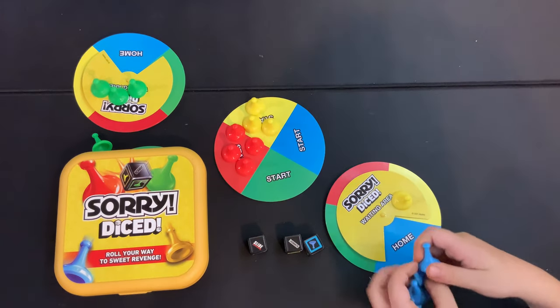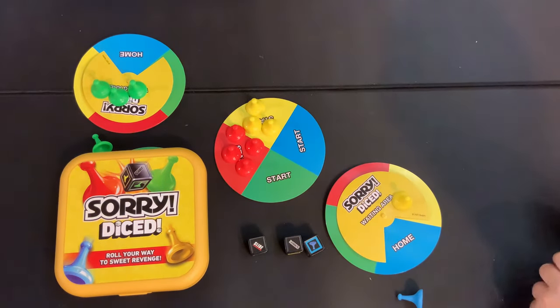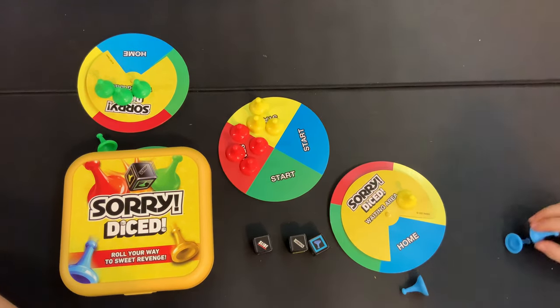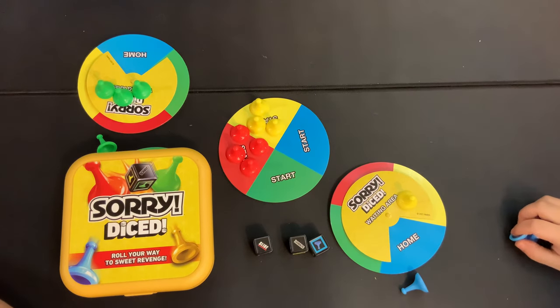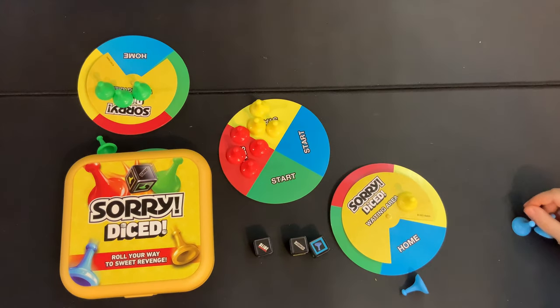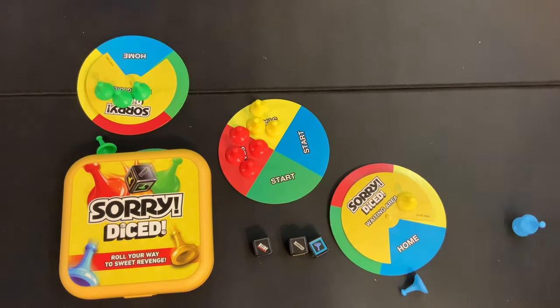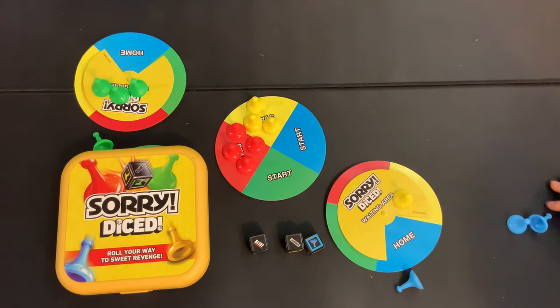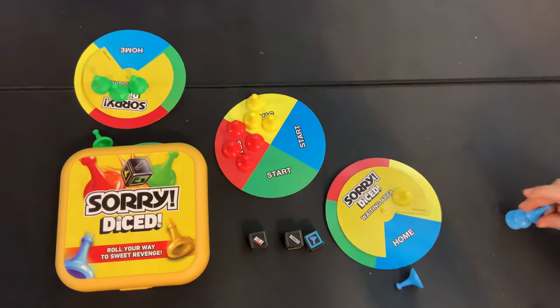Dad's favorite dice game is Zombie Dice from Steve Jackson Games. Sean's pick is Kingsburg — not his all-time favorite but top five or ten. Someone also mentions Destinies, which gets a thumbs-up too. Let us know yours in the comments, and as always, thanks for your time!